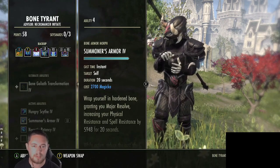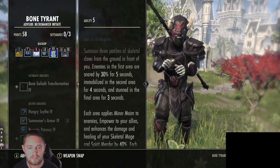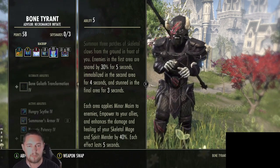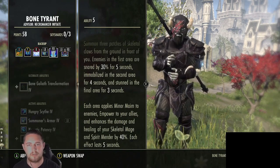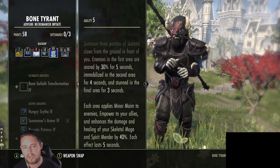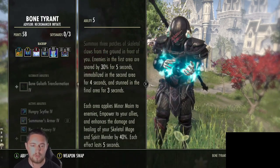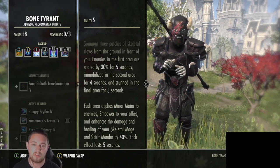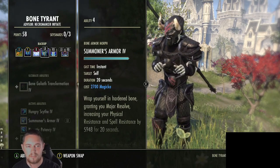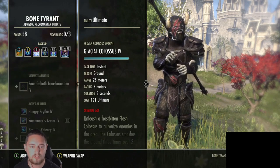It really depends which way you want to play. With Empowering Grasp, it's nice to have an immobilization skill when you pull an enemy in. You could use a fear skill like Totem, but fears don't work on chained enemies, so there's a bit of a problem there. Personally I prefer to pull enemies in and then immobilize them. Empowering Grasp also provides Minor Empower for your allies and buffs your Spirit Mender by 40%. Whichever morph of Bone Armor you take determines whether you use Empowering Grasp or Silver Leash.